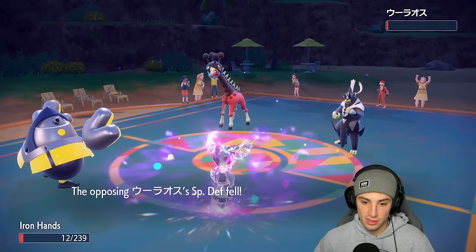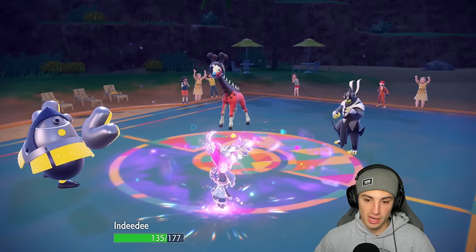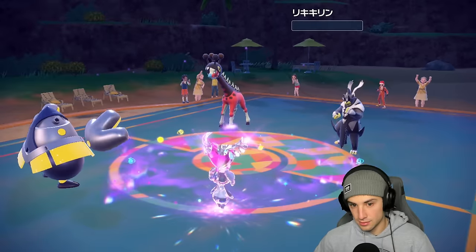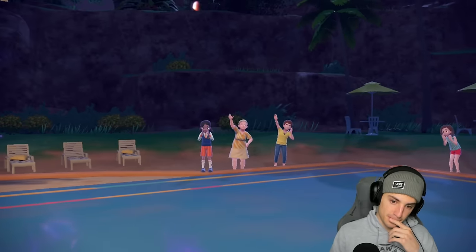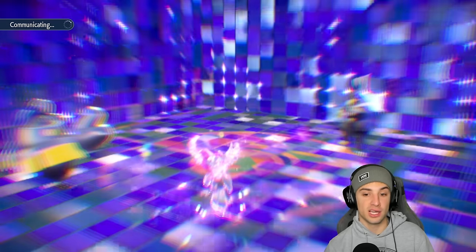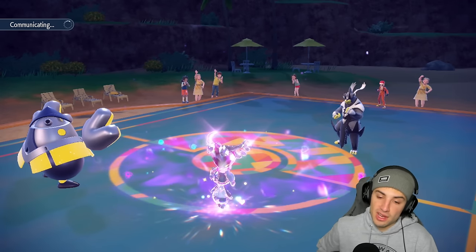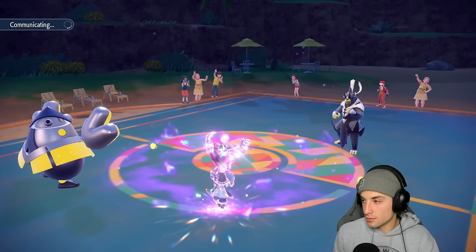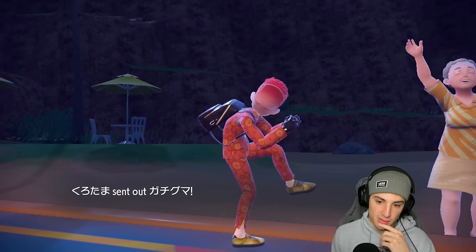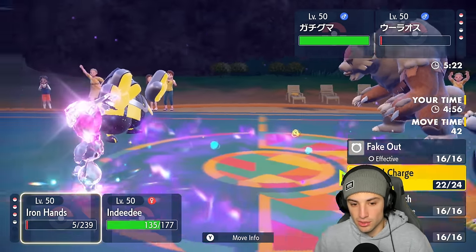Trick Room is up. I almost die to recoil but I don't - Trick Room is set. We read him going into Farigiraf and now we get after it with Psychic Terrain so they can't use first-turn priority. They end up going into Blood Moon Ursaluna. She can go into a Ghost type or Normal type - there's a lot of different options. I think we read him going into a Ghost type. Oh it's Ground - we're going Drain Punch instead.